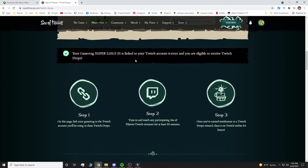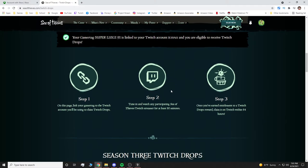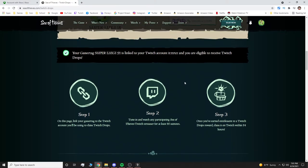If you scroll down further, it repeats the same exact steps as I said before. You link it, you watch 20 minutes, and then you have 24 hours to claim any of the drops. So again, the 25th is the Wheel, the 26th is the Pistol, and the 27th is the Grog.